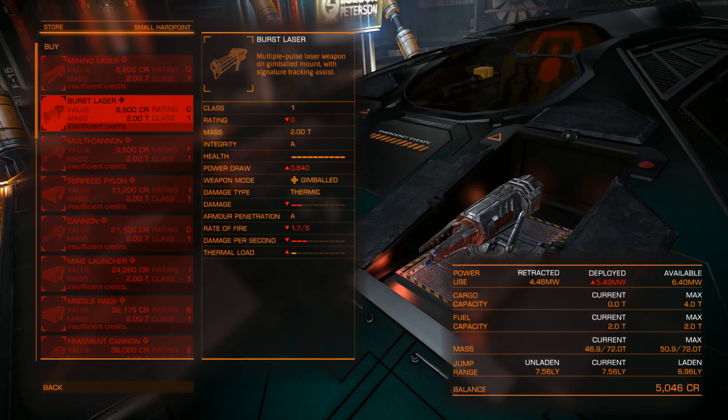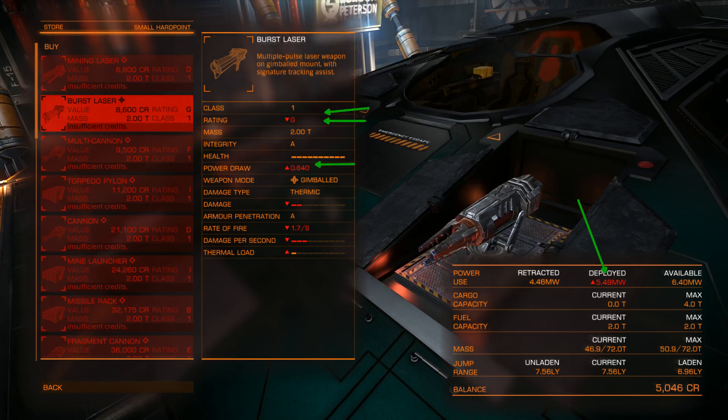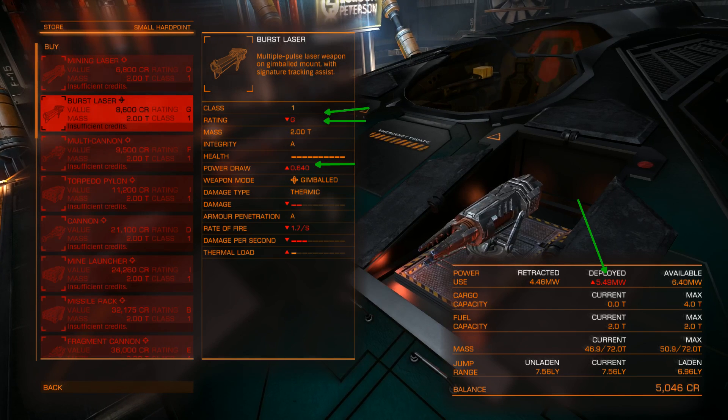Gimballed versions of weapons do consume more power draw, which will affect your maximum power draw when weapons are deployed. Let's go over the ratings and classes. The rating starts with G and the highest rating is A, meaning the overall performance of that weapon. The higher the rating, the better it gets. However, a class A is not always better than a class B — you have to figure out which weapon works for you and is best suited for your flying style and playing style.